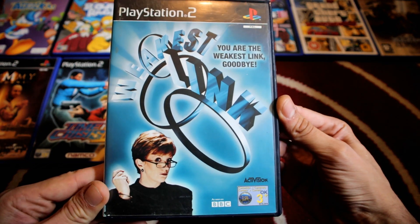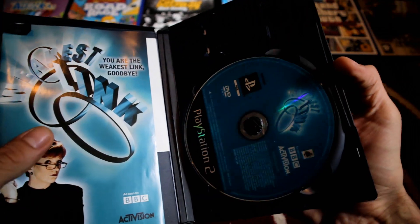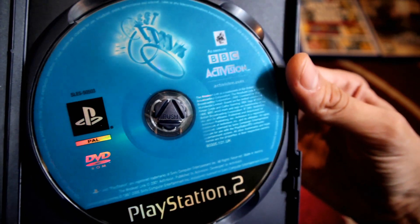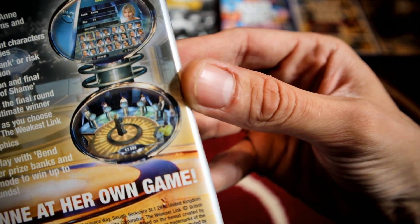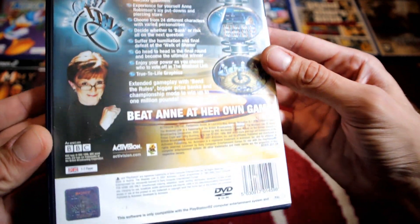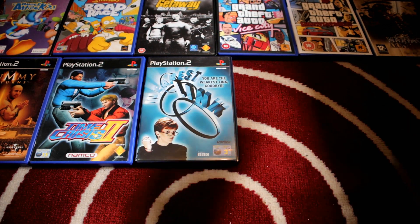I'm quite excited about this one — I actually found the Weakest Link on PS2 online. I got the first one and I didn't think there would be a PS2 version — I thought it might just be on PS1. But there is one on PS2, which looks graphically updated from the first one. I found the PS1 one quite fun, so I think it's more or less the same game just graphically upgraded.